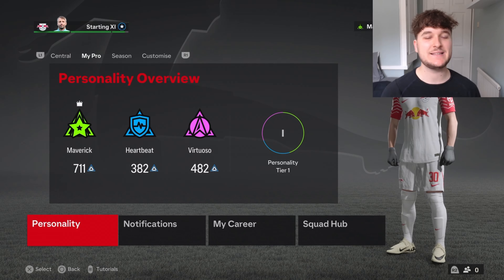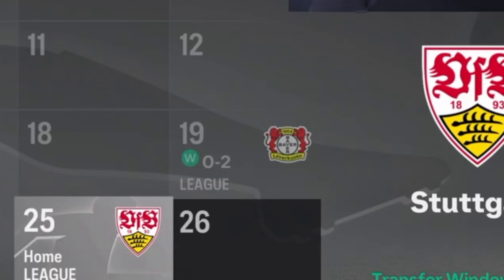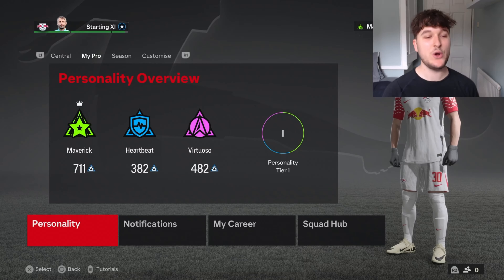Welcome to episode 3 of the Sesco Player Career Mode. If you did miss last episode, it was mixed. We lost the Super Cup to Bayern Munich and played absolutely awful. But a Bayern Leverkusen 2-0 win on the opening day of the Bundesliga was a perfect result against a pretty good team. If you've seen them in real life, you'll know Leverkusen are not to be laughed at at all.